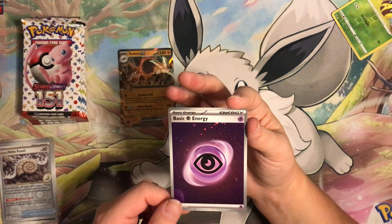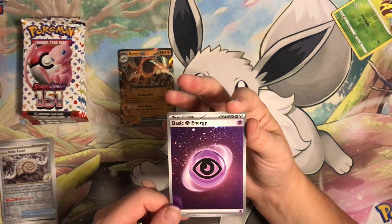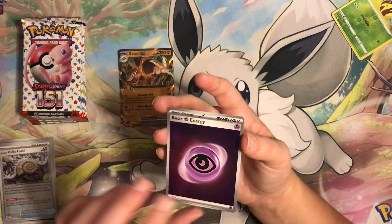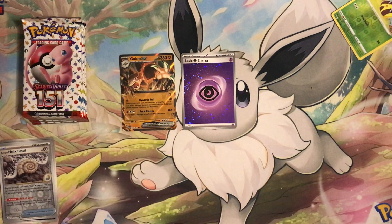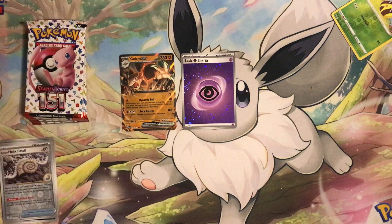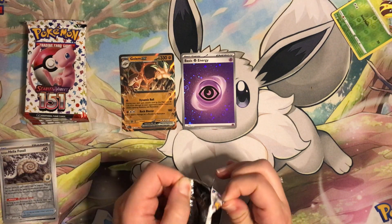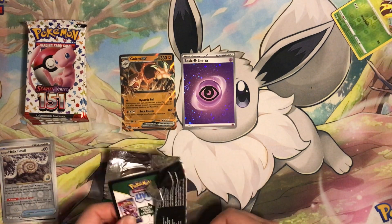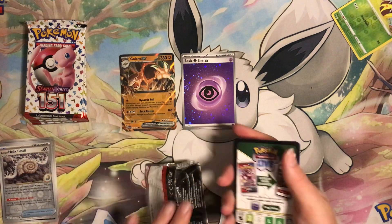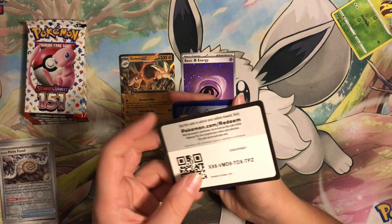Nice — oh, lots of swirls on this holo energy! I love this psychic energy. I know people aren't counting these as hits but I absolutely am — I love these holo energies. I will take as many as I can get. I think I saw like three swirls in that galaxy foil. I love the galaxy foil of the Scarlet and Violet era — I hope it never ends, please don't get rid of it!